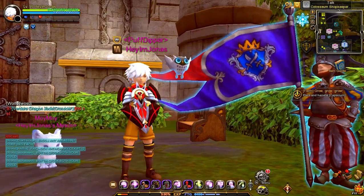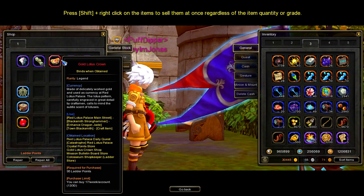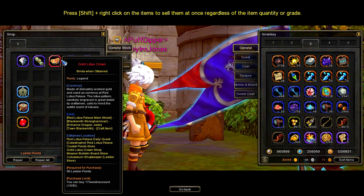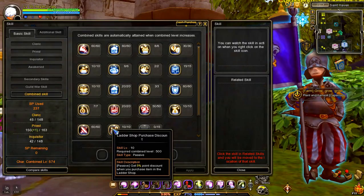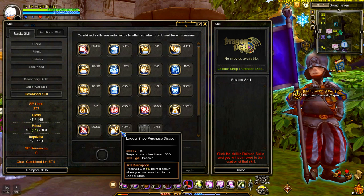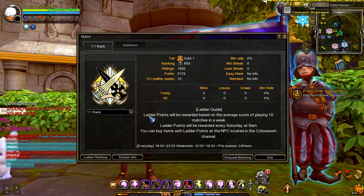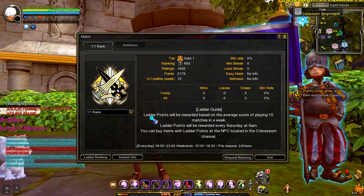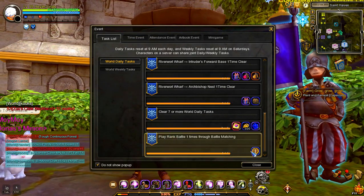The seventh source of Gold Lotus Crown is the Ladder Shop. You can buy 7 Gold Lotus Crowns up to 30 times every week on an account basis. The normal cost is 100 Ladder Points, but you can reduce it to 95 Ladder Points if you unlock the Ladder Shop Purchase Discount Combined Skill. To unlock this skill you will need 500 Combined Levels, so it requires at least 6 Max Level characters in your account. Ladder Points are rewarded every Saturday at 9 AM based on the average Ladder Rating Score of playing 10 matches in a week. You can also get 100 Ladder Points in World Daily Tasks by playing 1 Ladder Match every day.